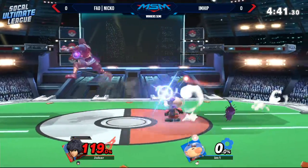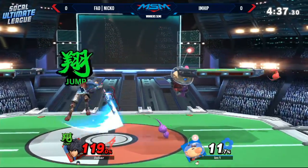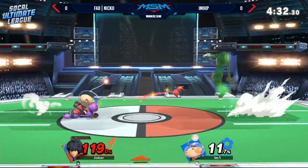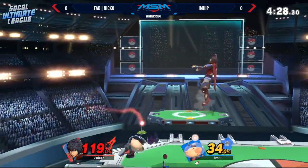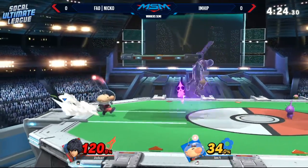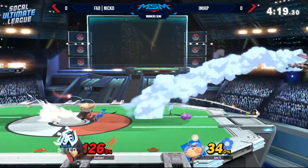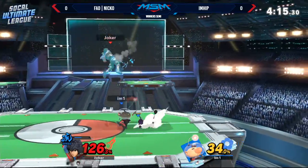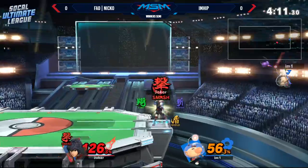Switching to Buster art. Niko told me he's having some issues just trying to use the Monado wheel — sometimes he misses inputs on which one he wants to go for. It's still a fairly new game and he is used to a different style. Good parry there. Niko's slowly climbing back — he's got some rage, so I like how he's playing a little more aggressively.